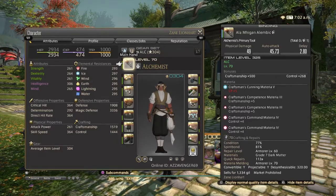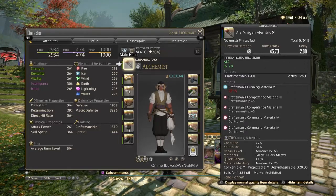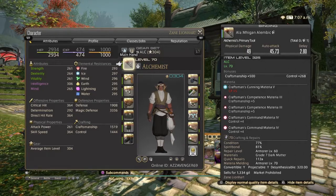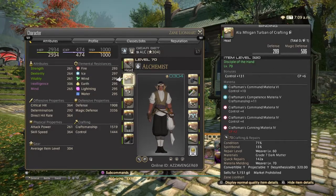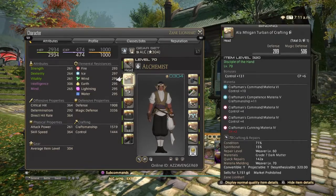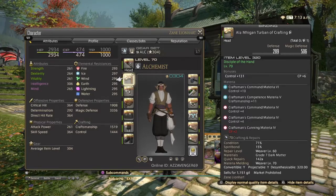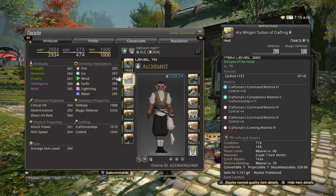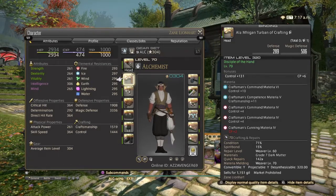Pretty much the melds are as follows. On the main hand tool I added extra Control IV on top of what I previously had. For the headpiece, I remade and remelded it, then spirit bonded the old gear to retrieve some materials. For the headpiece I put in a Control VI, Craftsmanship V, two Control IVs, and a CP IV to cap it out — you don't have to use grade four, grade two works, but I only had grade fours at the time.